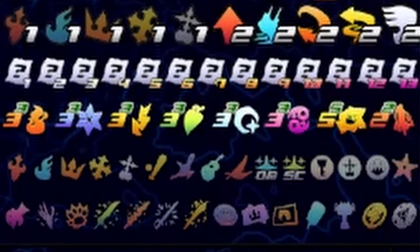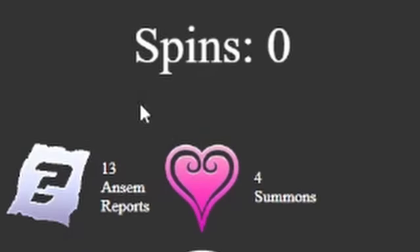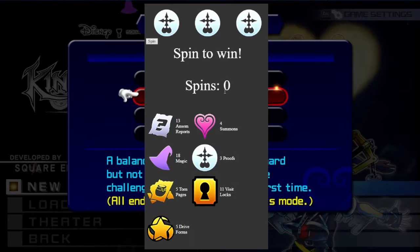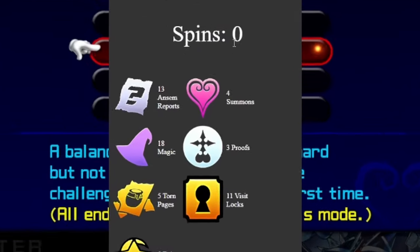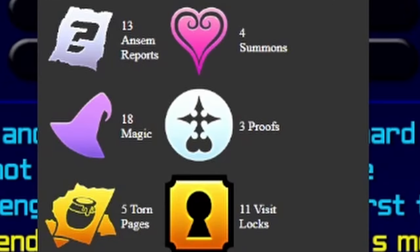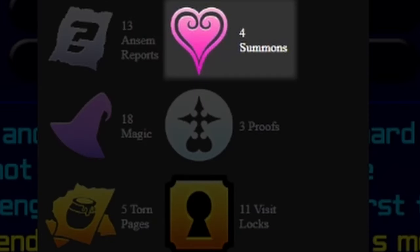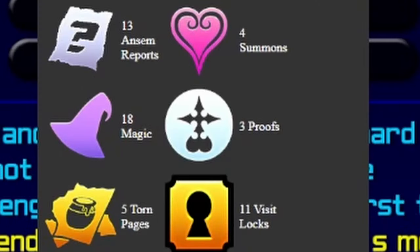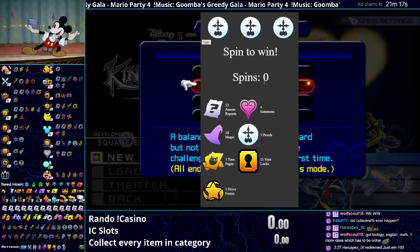Next is IC Slots. IC stands for Important Check. Using this lovely slot machine that I built with my own two hands, we're gonna play slots until we win. Whatever symbol we win with is the category of items we have to collect. So if we win with the report symbol, we have to collect all 13 reports; if we win with the summon symbol, we collect all 4 summons; if we win with the magic symbol, we collect all 18 magic, and so on. Let's see how lucky I am!